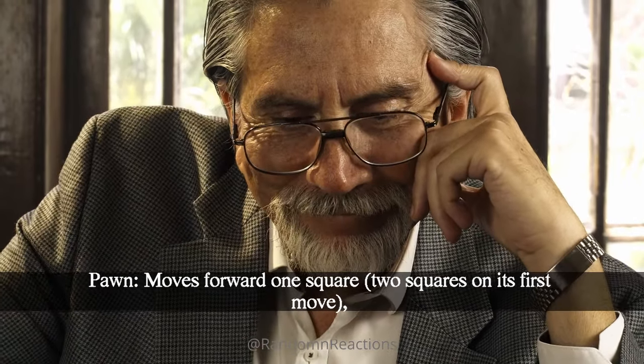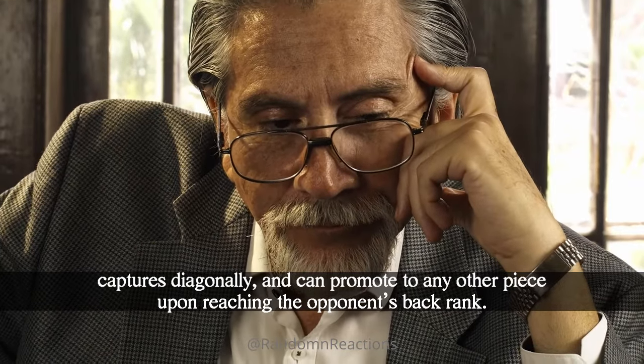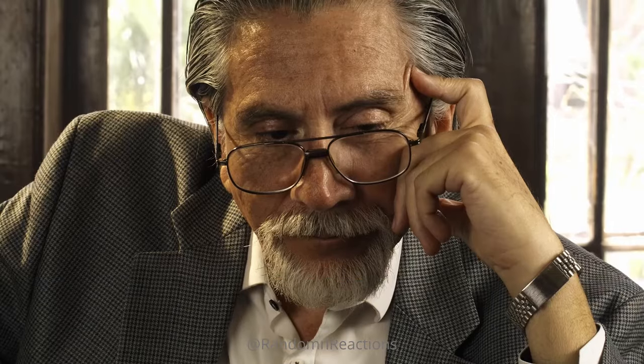The pawn moves forward one square, or two squares on its first move, captures diagonally, and can promote to any other piece upon reaching the opponent's back rank.